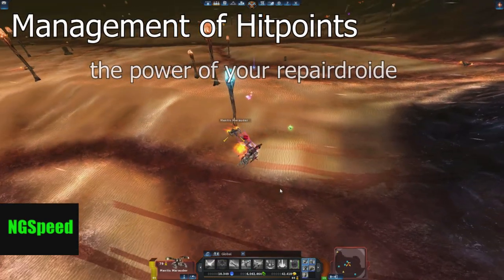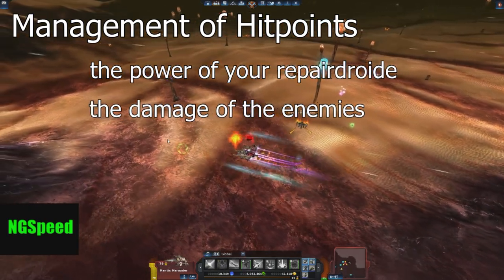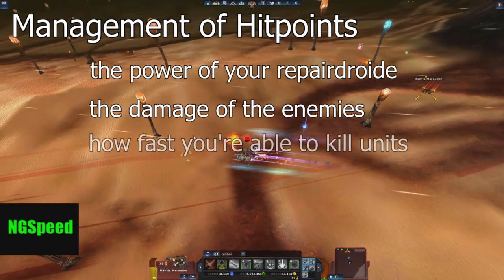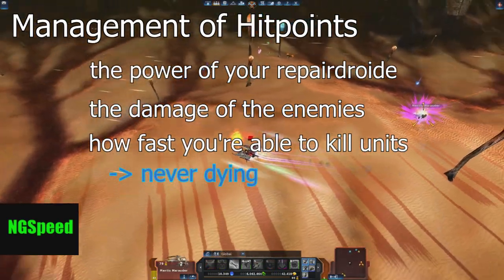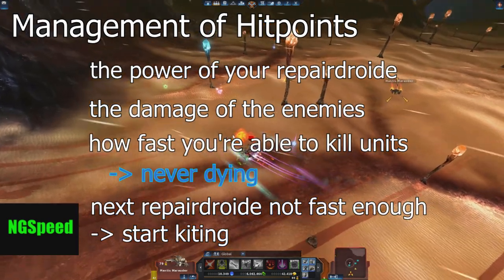Know the power of your repair droid. Know the damage of the enemies. And combined — know how fast you're able to kill units. Mix the knowledge of those and master never dying. If you can't get your next repair droid fast enough, start kiting.